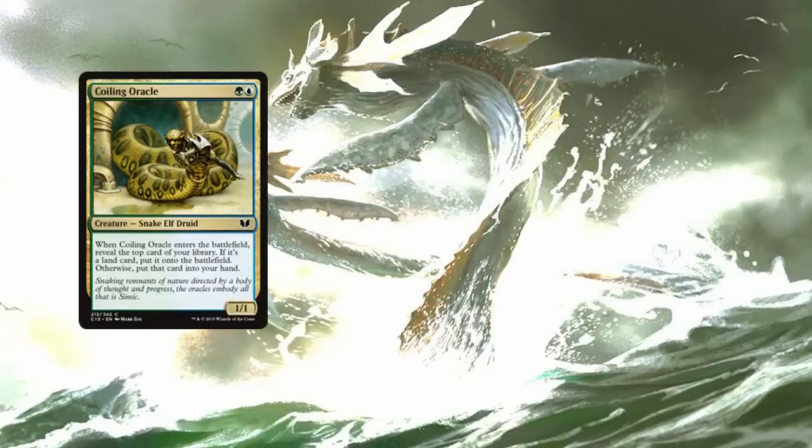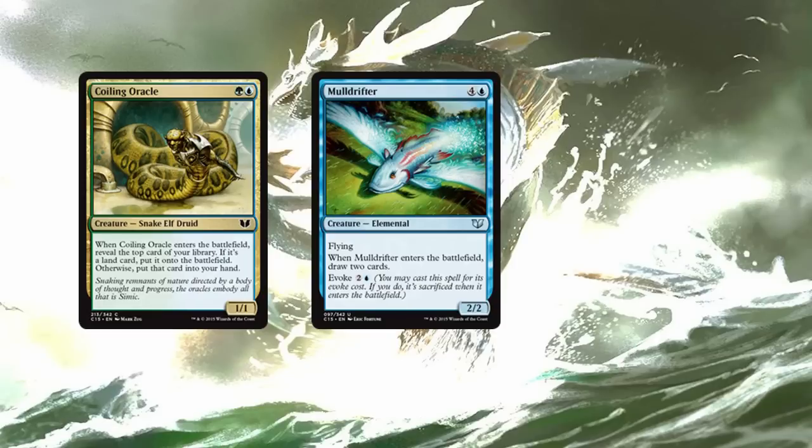Next on the value train, we have Coiling Oracle — green-blue for a 1-1 Snake Elf Druid. When Coiling Oracle enters the battlefield, reveal the top card of your library. If it's a land card, put it on the battlefield; otherwise, put the card into your hand. You're able to play him in early game to ramp, and late game you get to draw that card. Mulldrifter is a classic — four and a blue for a 2-2 flyer. When Mulldrifter enters the battlefield, draw two cards. You can also evoke Mulldrifter for two and a blue, entering the battlefield but then you have to sacrifice it. But that doesn't matter because you're going to Riku this thing — it ends up being two blue, green-blue to get four cards and a 2-2 flyer. Five mana for four cards and a 2-2 flyer — good guy.